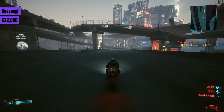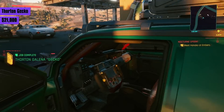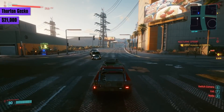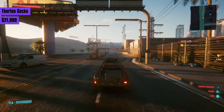Next is the Nomad-modified Thornton Galena, nicknamed Gecko, for 21,000 eddies. Zero to 60 in around 3 seconds, with a top speed of around 180 and decent handling. It's the best value for money for the early vehicles offered so far. Plus, it's a Nomad vehicle and handles just fine out in the badlands.